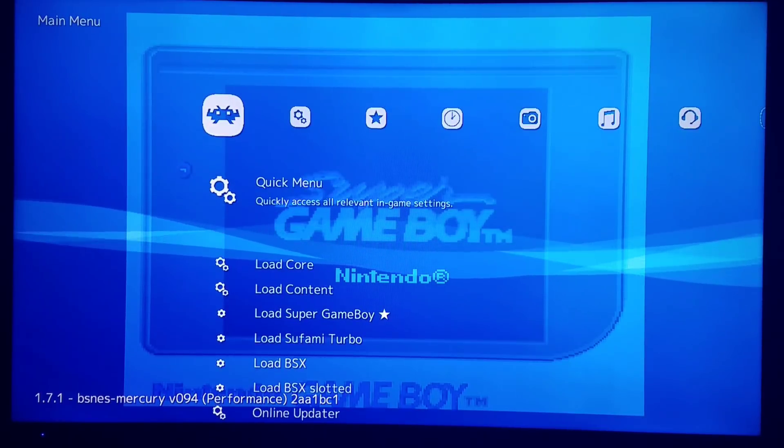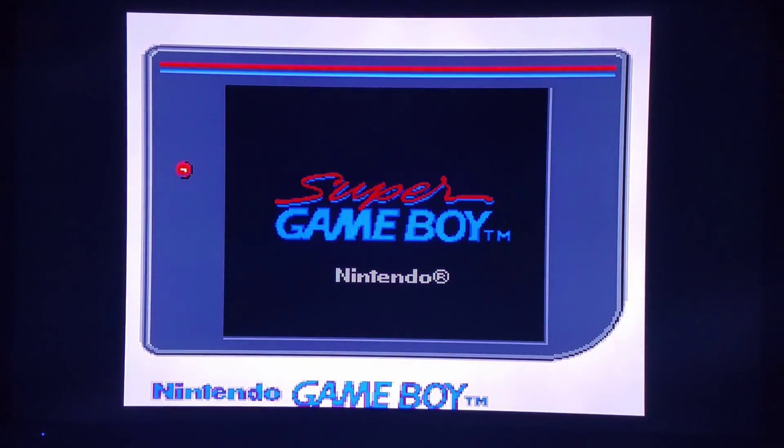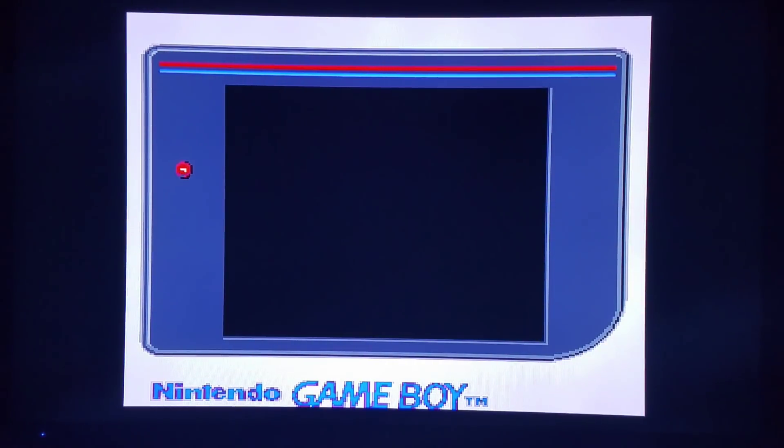We're going to resume and see what kind of nifty border we get for Castlevania. So we have the borders established here, and we're going to get on to the color portion as well as the next element.